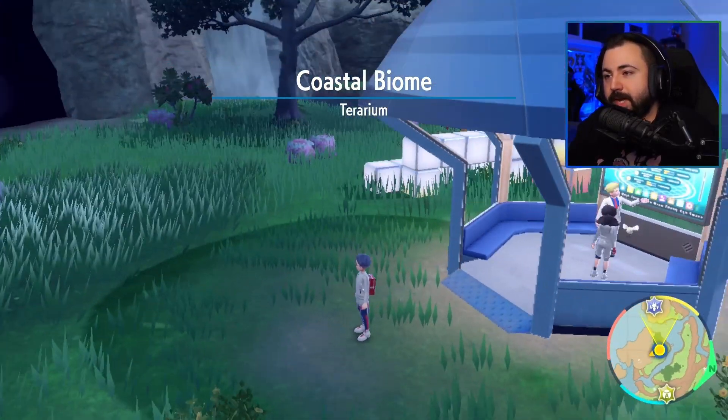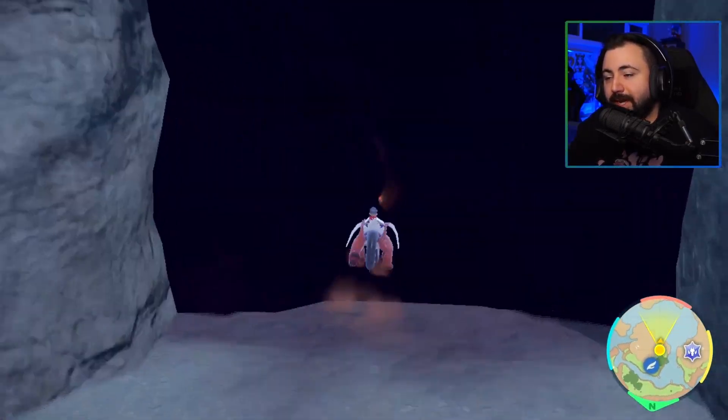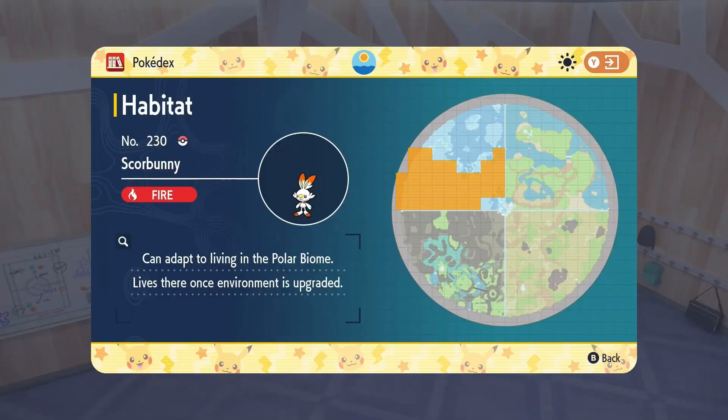In order to find Mudkip, you're going to fly to the Coastal Biome and enter the Torch Lit Labyrinth cave. You have to go to the very bottom of it, and you can find a bunch of them. Scorbunny is found in a great variety of the Polar Area.